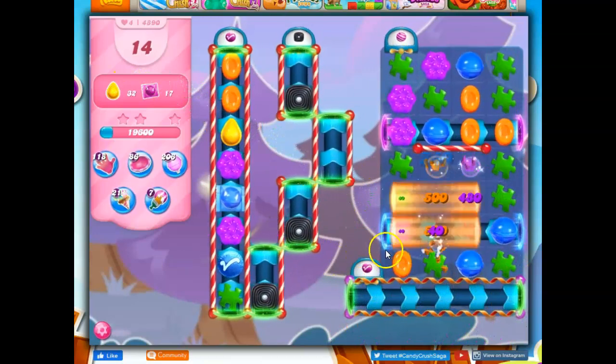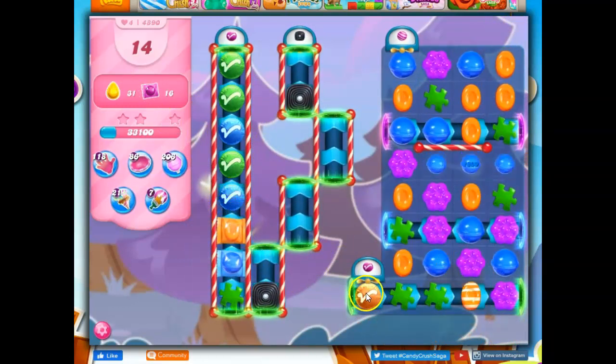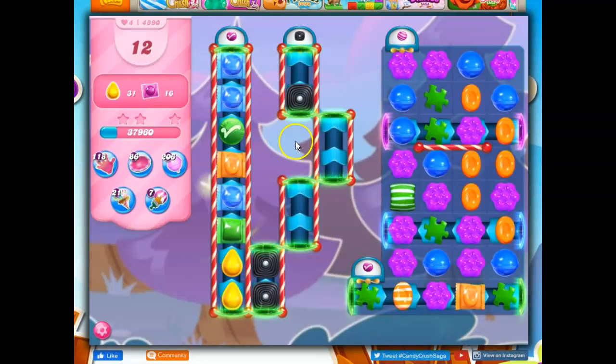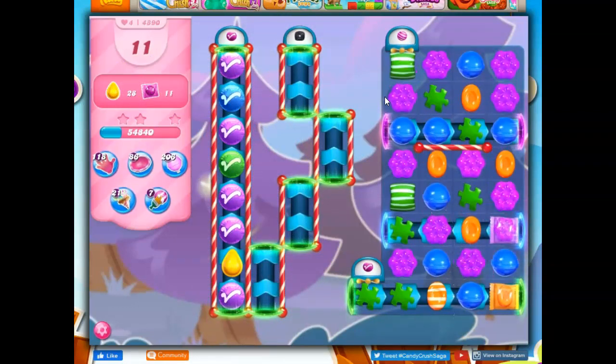Let's open this up — we're sending off some stripes, that's good. We're bringing down more luckies here. Look at that, the green is connecting. I'm going to wait for that green to show up first. Once we open this up, life is pretty good. The reshuffle helped, so if you have an opportunity to force a reshuffle, that might be wonderful for you.